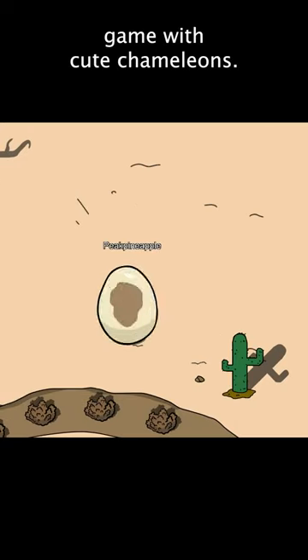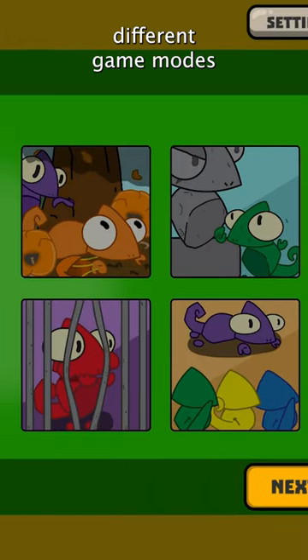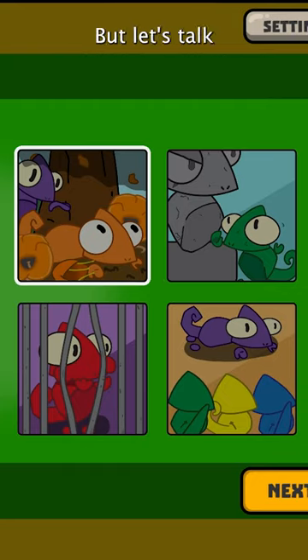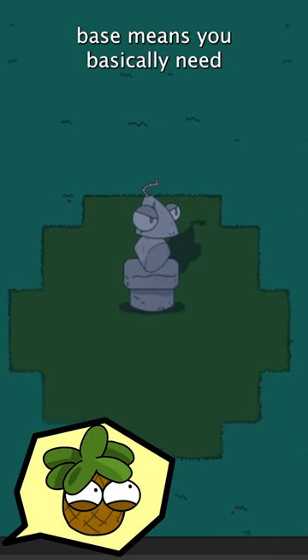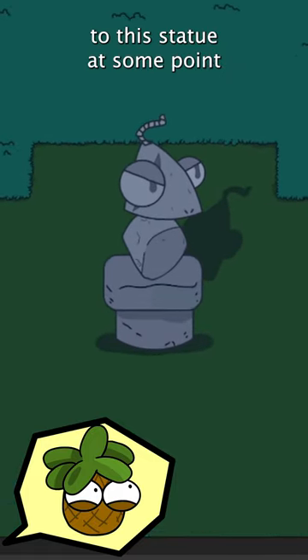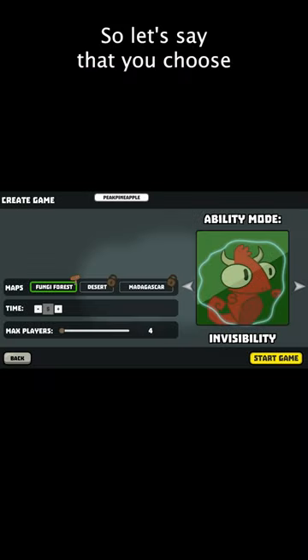I'm making a hide and seek multiplayer game with cute chameleons. There are four different game modes you can play in my game, but let's talk about the version called Home Base. For those who don't know, Home Base means you basically need to make it to this statue at some point in the match.